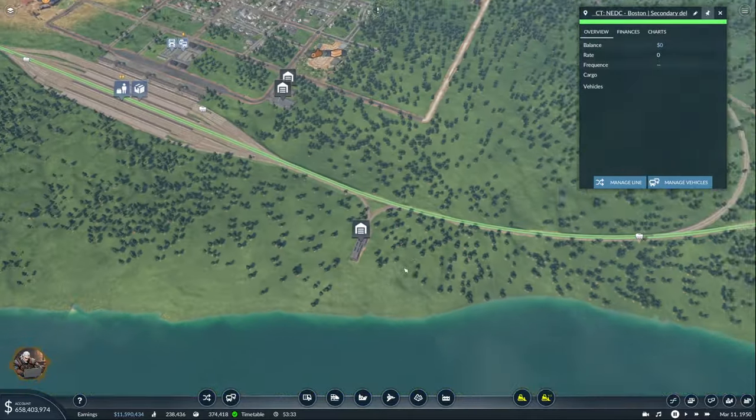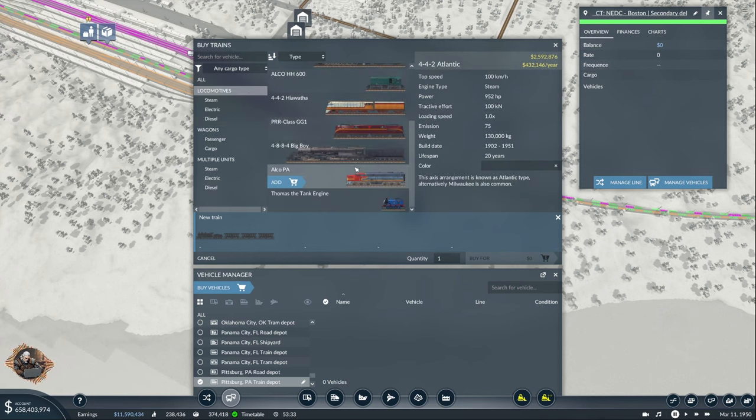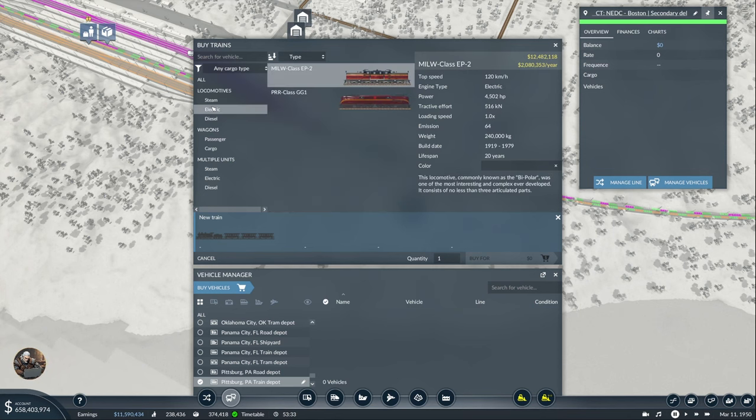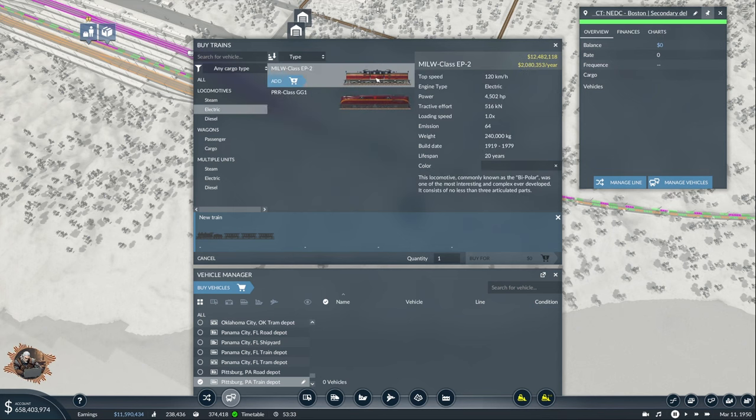This one looks good. Let's buy — we need locomotives. I got a few new ones I think, but they are either too expensive. This is 160 — I don't even have the wagons for 160; I have 120. So it doesn't make any sense. Pretty much the same power, more expensive with less tractive effort. This is just the best locomotive, that's it.